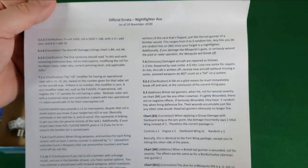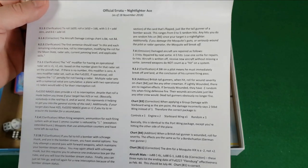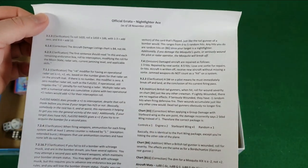This is an errata sheet for Night Fighter Ace. It's kind of cool that they include that. So if you do have Night Fighter Ace, I'm sure all of it's on Board Game Geek, but if you just happen to own the game and don't have Board Game Geek, then the errata comes with it. Cool.